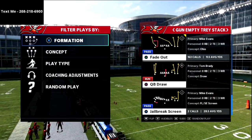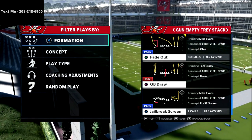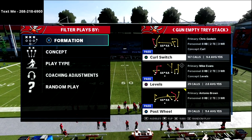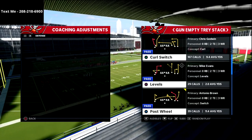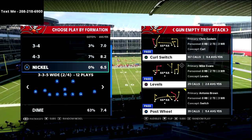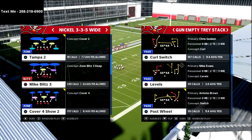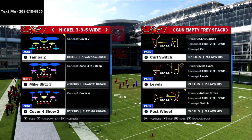In this video we are going over my favorite five-wide receiver passing concept in the game, and we're going to do it out of two specific plays. The first play is going to be Fade Out and the second play is Post Wheel. This is two ways that I really like to run my mesh concept from five wide. Mesh has been my favorite play in Madden for years — it's very consistent and I love it from five wide especially in Madden 22 because of the ways we can attack the whole field.